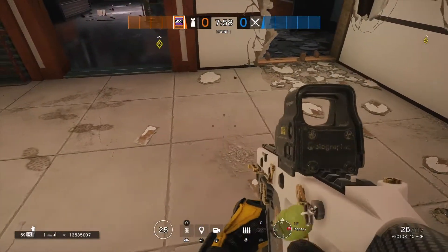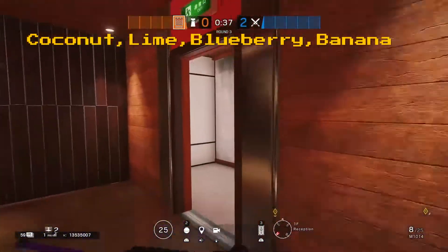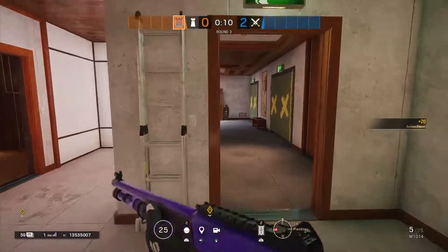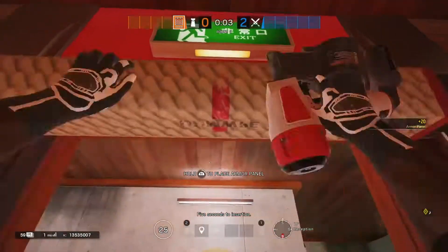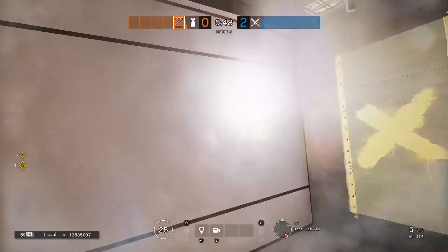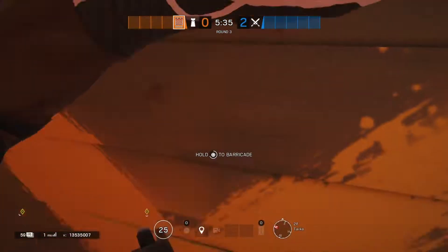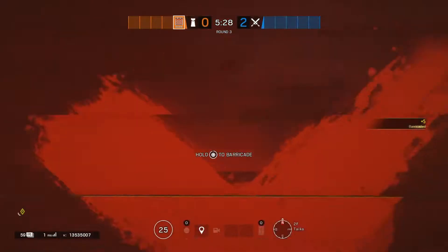Next up we have Castle. He's going to want to go ahead and run into the pantry. That's where his two reinforcements are going to go on the north walls. After he gets those, he's going to want to come over here and do this window first, then come back and get these two doorways. He's going to throw his impact right there, and then throw another one right there — that's just to save Mira and Mute some time. Then you're actually going to come into the drum room. This is where you're going to play. Barricade up those doors.